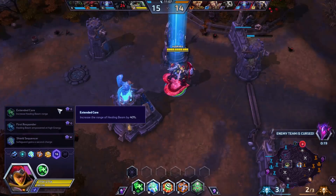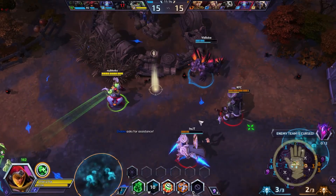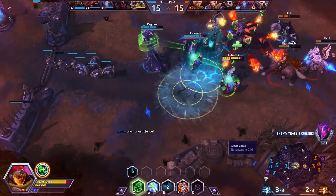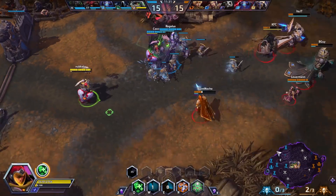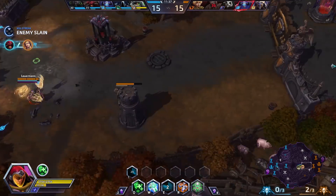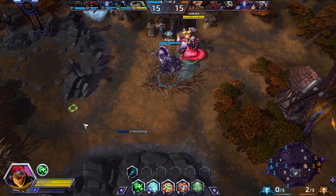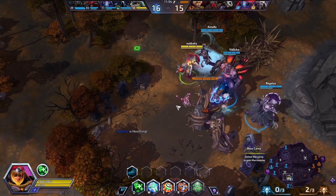I think we might go for the extended range talent — that does sound quite nice. This is going to hurt a lot. Okay, we need energy, I've got none left. Nice kill right there. I'm very tempted to Medivac behind them. Boss is an interesting call. I'm going to grab the extended Caduceus range — much nicer range, actually.